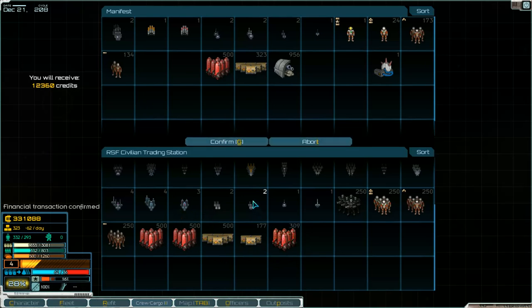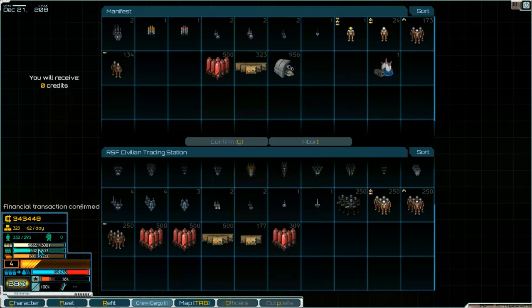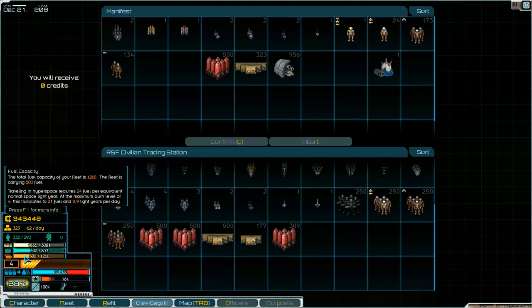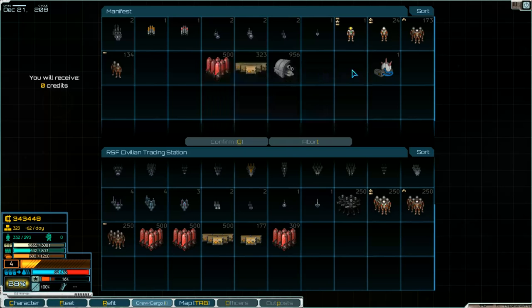We've got too much cargo — or is that the problem? Capacity is okay, so something else is wrong. 28... 36. 36 is the maximum. Confirm is already done. So we're using 62 per day in supplies.